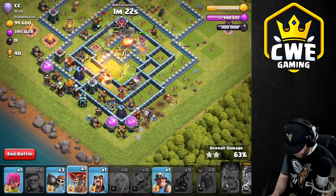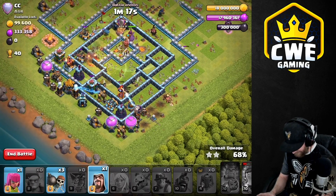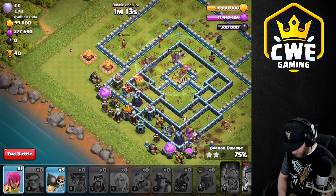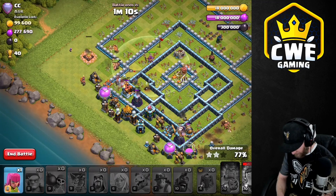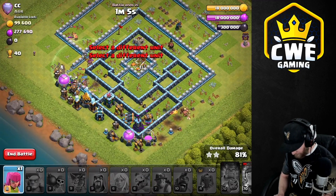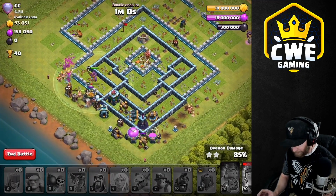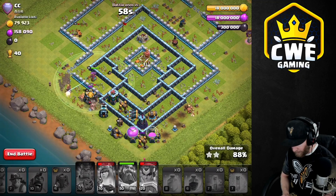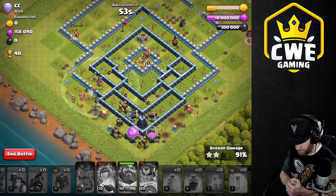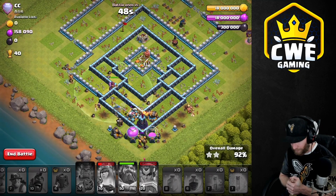So far so good. The balloon got hit. Let's send a miner in there too to make sure we get that tesla. A wizard over here, an archer somewhere. Let me wall break the queen through — I think we got it though. More than enough here. Let's get an archer down in the corner where it can't get targeted. Most of the traps on this base seem to be at the bottom, so the approach of coming from the top is working really well.